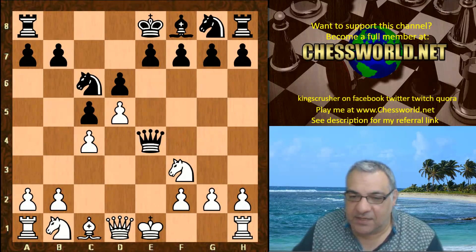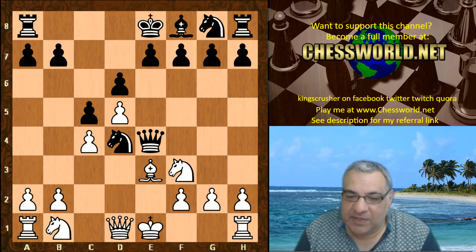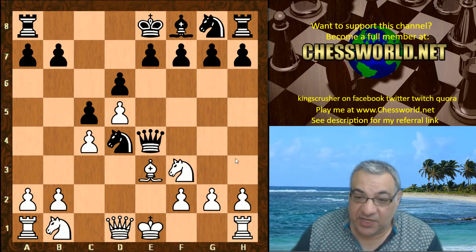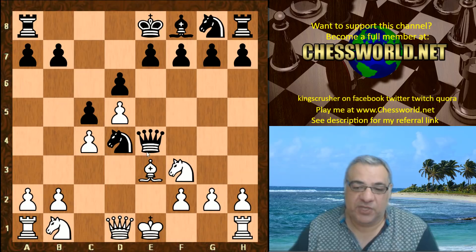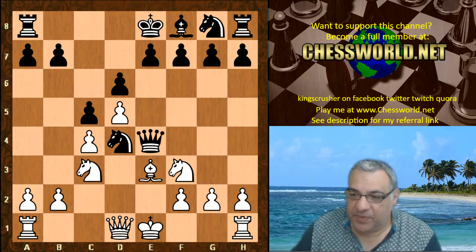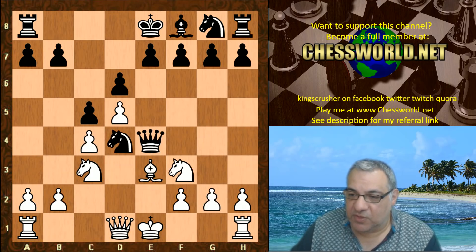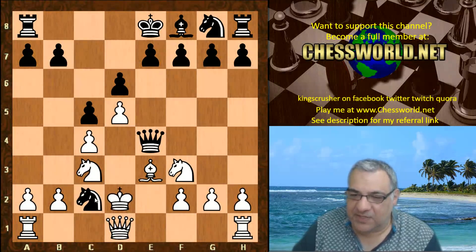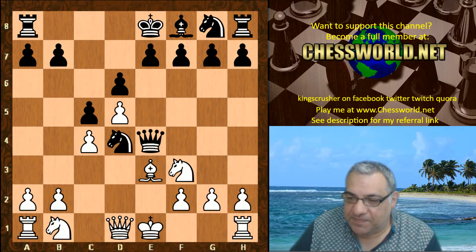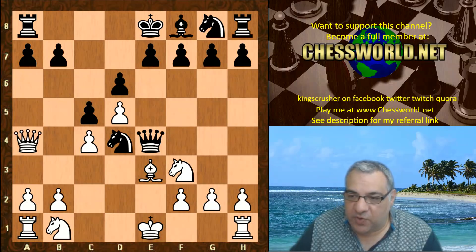Queen takes e4 check is played instead, which still wins a pawn - it's still a nice gambit. This position has a lot of dynamic potential, but white needs to tread very carefully. There's not just the threat of Knight c2; there's the less greedy and more positional Knight takes f3 check threat. For example, if white casually played Knight c3 then Knight takes f3 doubles white's pawns and winning c4 - that's miserable for white.